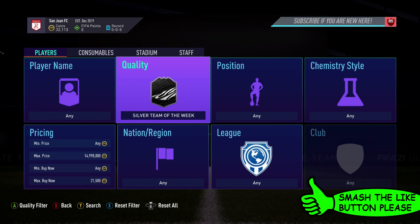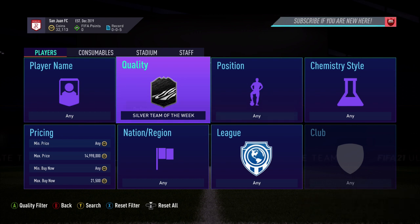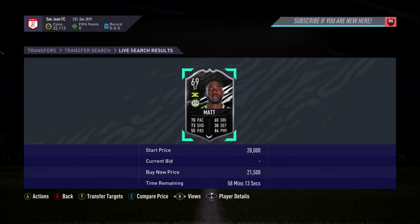So first off for this video, you want to set the quality to Silver Team of the Week and then find the cheapest cards. Currently this guy is 21,500, so with this filter most of the time you pick up cards to make like 2k or 3k coins. There's a good amount of cards that pop up to make like 5k coins as well, and occasionally you may pick up a card that makes you 10k coins. So I'm going to go and try to snipe some cards right now.